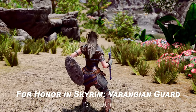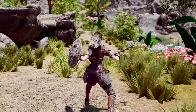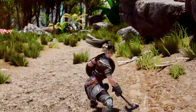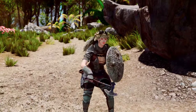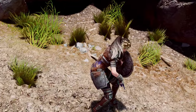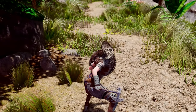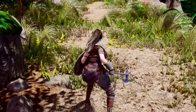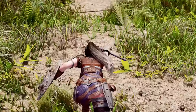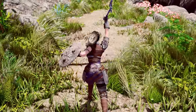Next up is the For Honor in Skyrim: Varangian Guard moveset. This moveset is specifically designed for when you wield a one-handed axe and shield. It features the creator's signature smooth animations and seamless transitions between normal attacks and power attacks. When you press the left or right movement keys along with a normal attack, your character will move and attack in that direction. Additionally, if you move backward while attacking, you'll perform a special counterattack after blocking. Players who enjoy the For Honor in Skyrim series will find this a great enhancement.